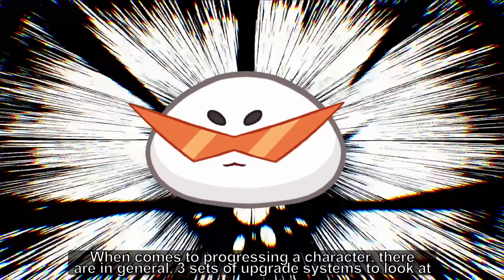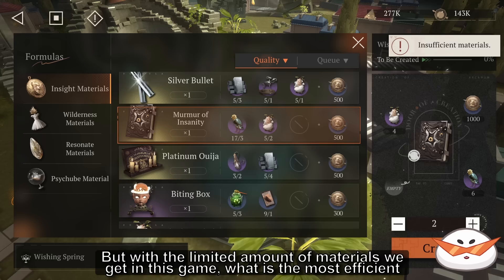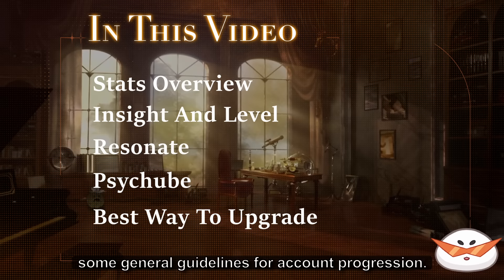When it comes to progressing a character, there are in general three sets of upgrade systems to look at: leveling them up and giving their Insight, increasing their Resonate, or leveling up and amplifying their Psycubes. But with the limited amount of materials we get in this game, what is the most efficient way to use them in upgrading? In this video, I will be doing a deep dive into each upgrading system and give you some general guidelines for account progression, so you don't make the same mistakes I've made on my own account.